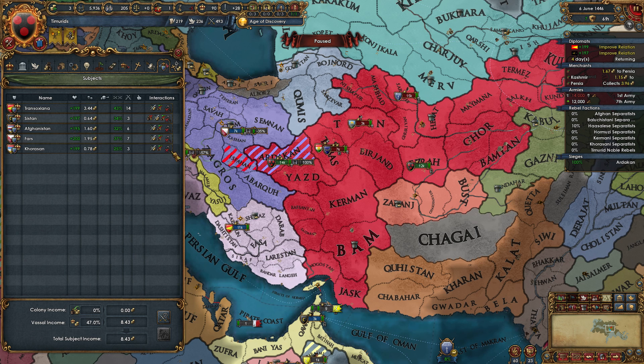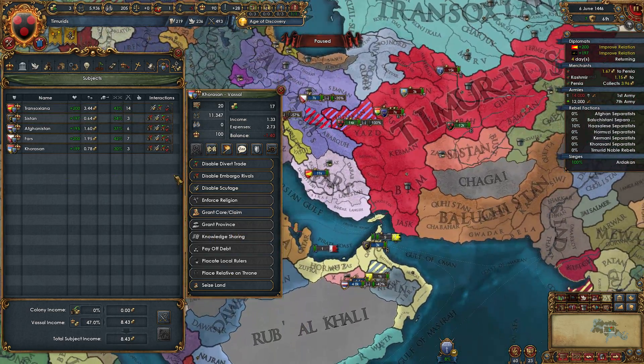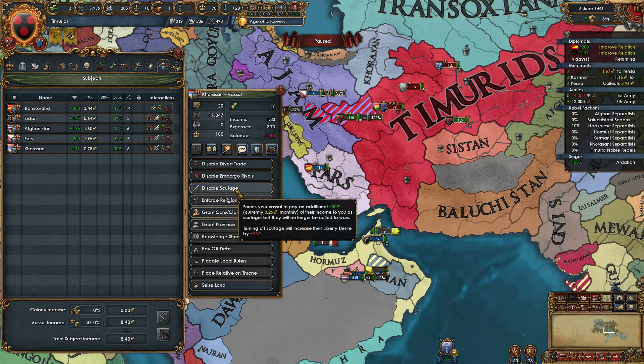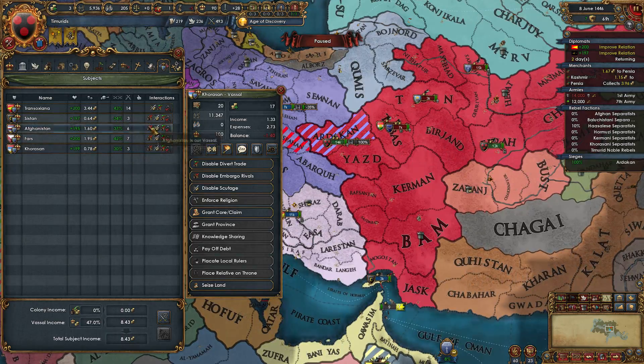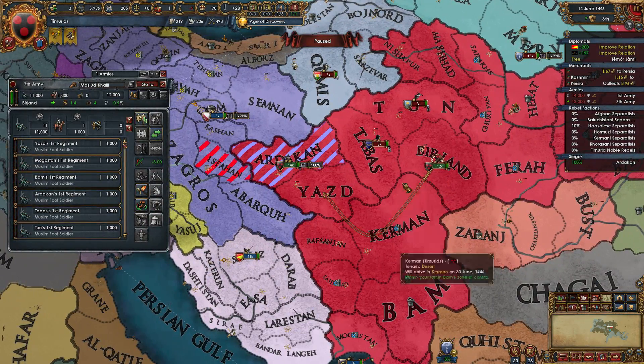Next step after that I would start trying to add in embargo rivals. But remember that if your ruler dies, you have to go in immediately and turn off embargo rivals and divert trade. Don't worry about scutage because that will actually raise their liberty desire, but the other two you can turn off to save 35%. The moment they die, that's when you do it.